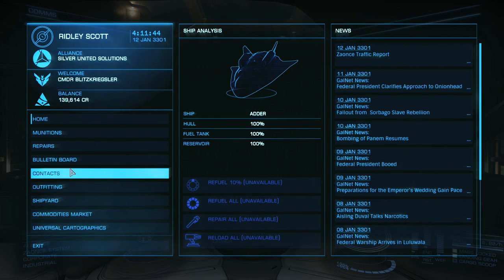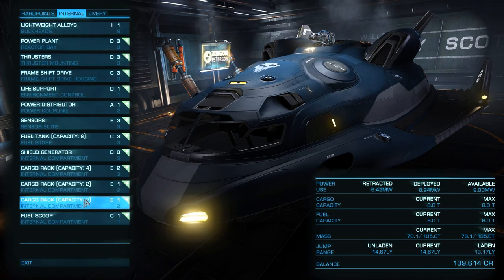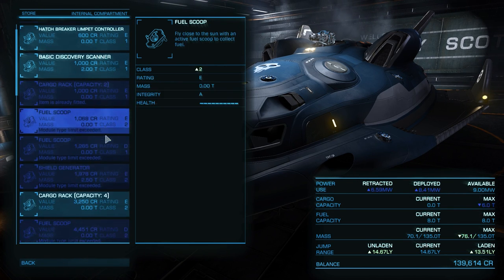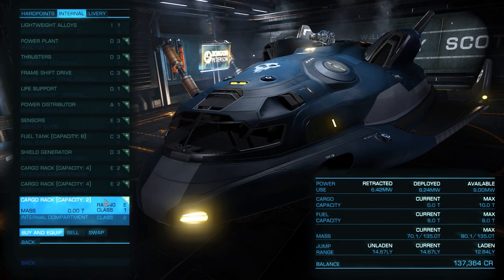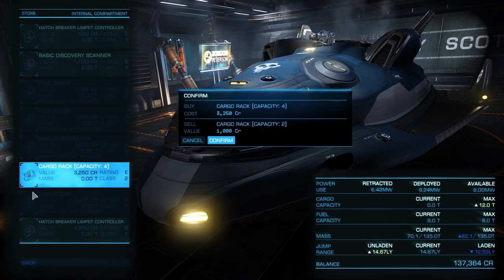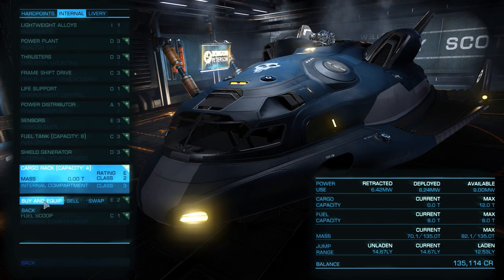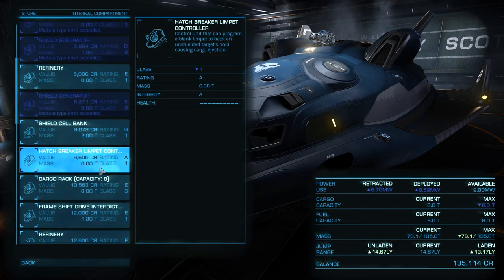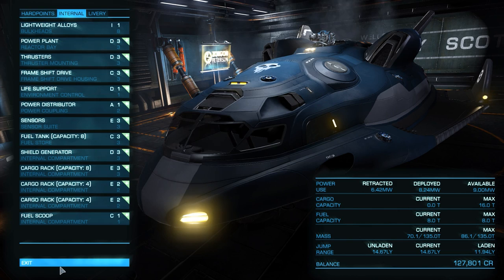If I go back, now we can go to the commodities market. Actually, I wanted to go to outfitting again - I wanted to try seeing if they had an upgraded cargo rack. I can get the class two, capacity four. We can upgrade - confirm. So we're getting a little bit more. I might be able to get it up to eight or six. We can now haul a little bit more.